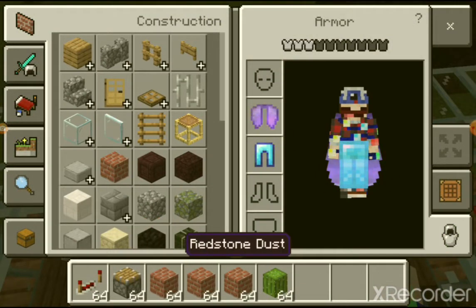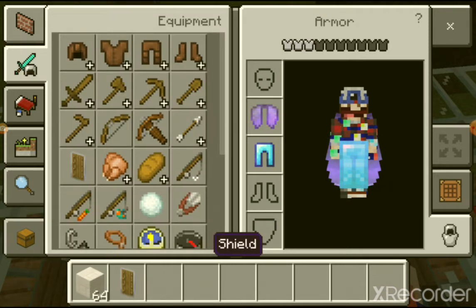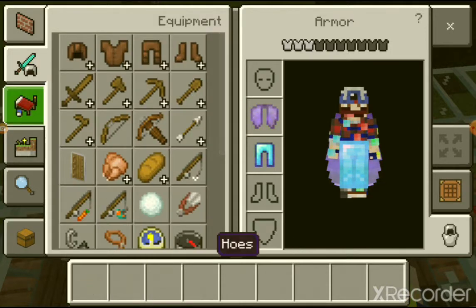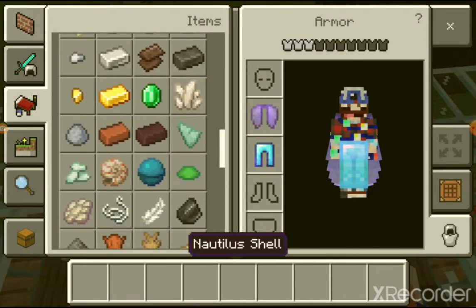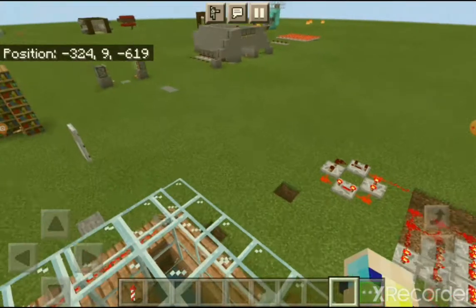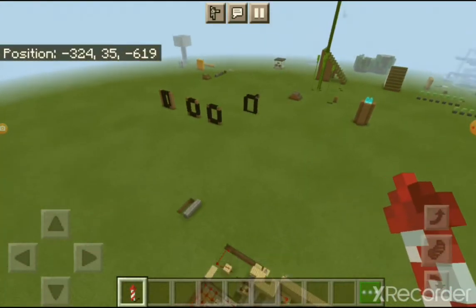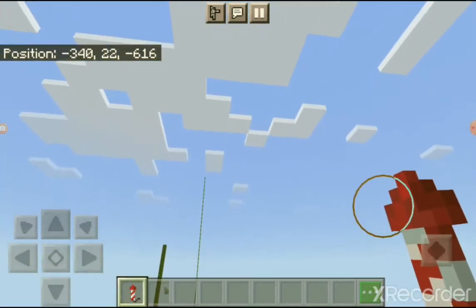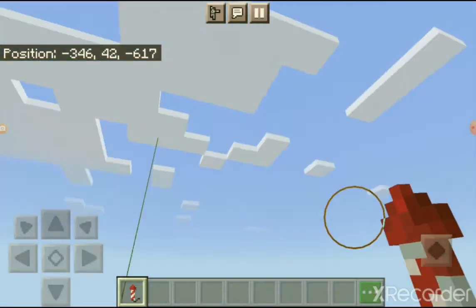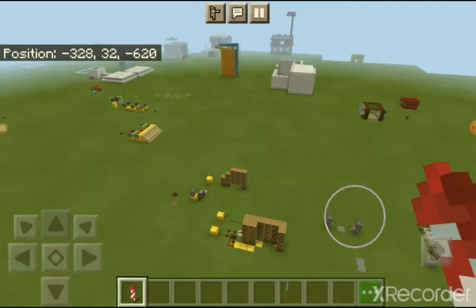I'm gonna do my elytra while I'm waiting. Elytras are great. I'm gonna need a firework rocket — flight duration one. Beautiful, we shall fly! And if you want to learn how to fly with an elytra, make sure to check out my video. If you want to learn how to land without taking damage or how to use the firework rocket, check out all those videos.